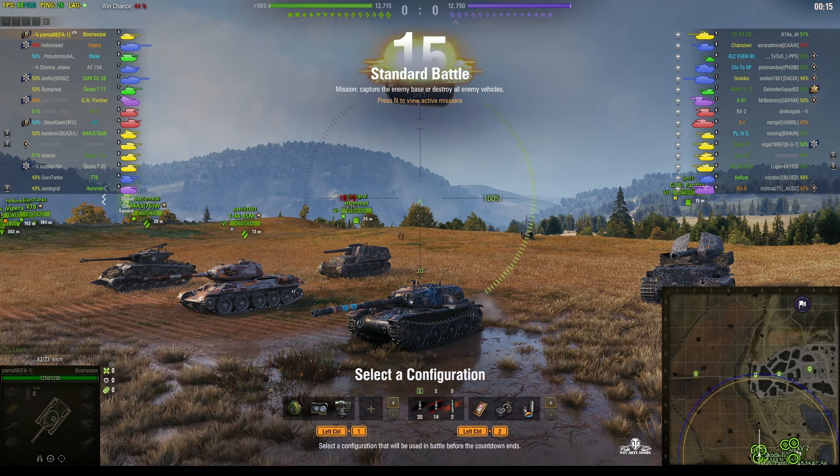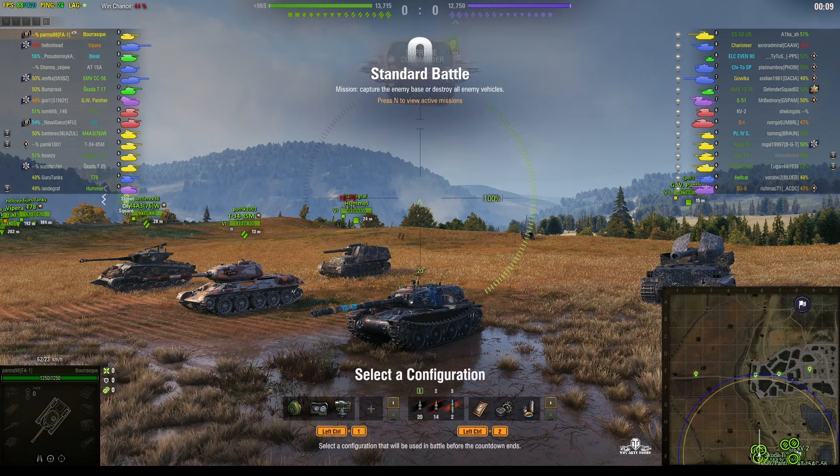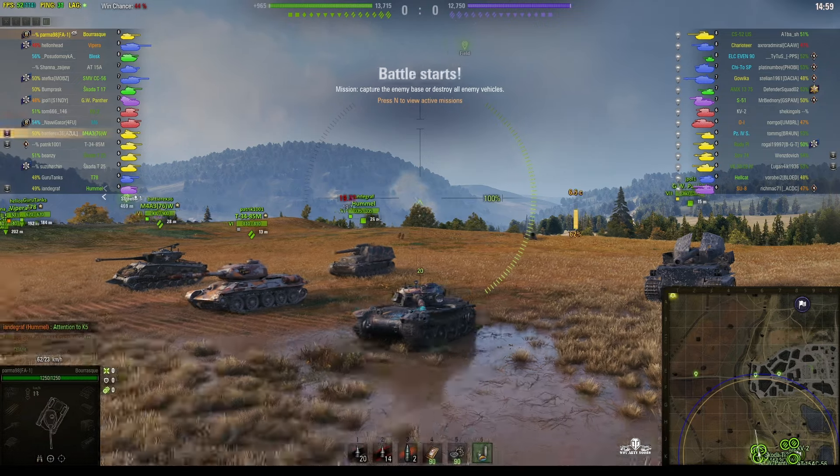Welcome back to What Artie Noobs with General Disturbance. This is a Vorask — it's a tier 8 French premium medium tank. It's located on the south spawn of Siegfried Line and this one is under the command of Palmer 98 of the FA-1 clan.